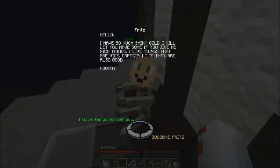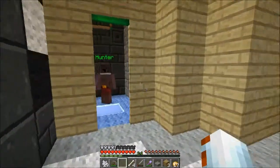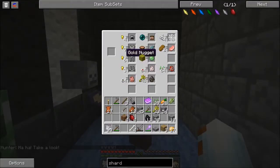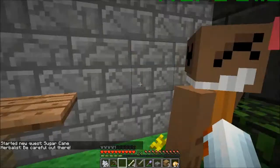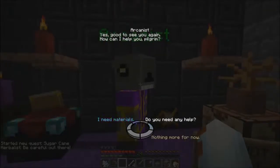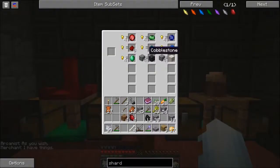Fritz! What up Fritz, what up my bro? I have so much shiny gold. I will let you have some if you give me nice things. I have things to sell to you. So we can now sell our potatoes for gold nuggets and all this good stuff for nuggets and stuff. I can buy chain armor now — that would be nice. I can set up some pens for animals. We can trade cobble for marble — that could be kind of cool. Green sapphire, ruby. Nothing of use really here as of now.